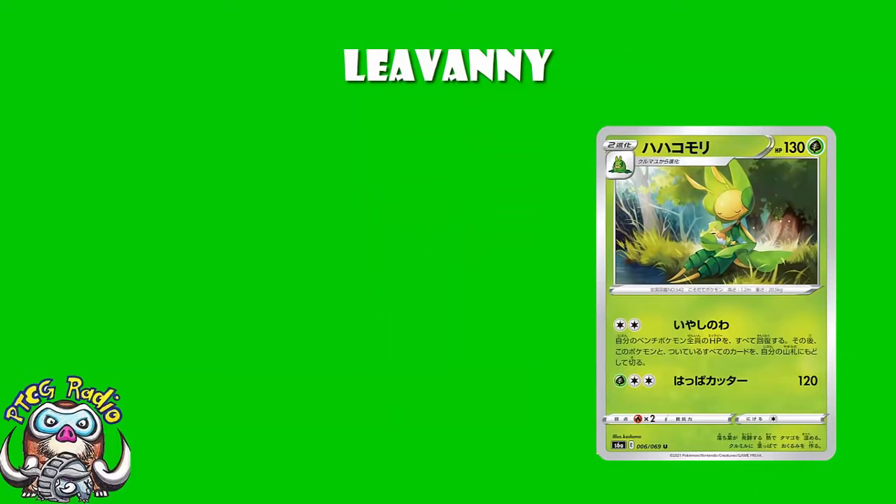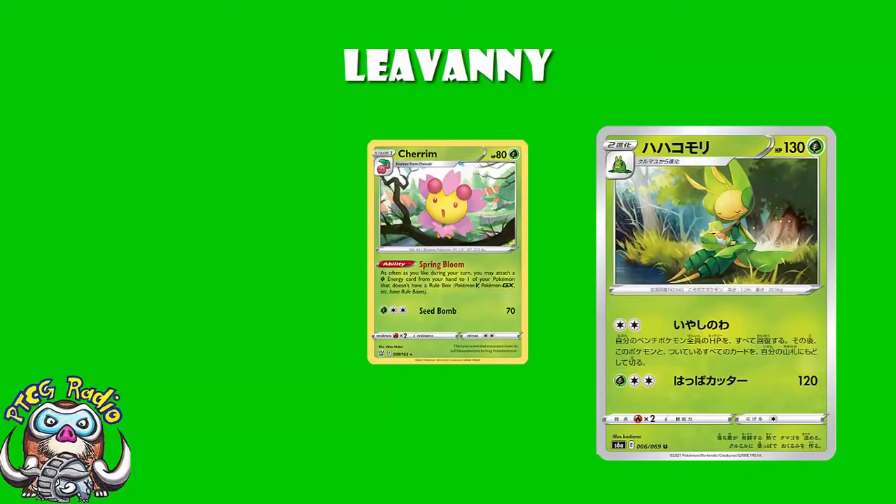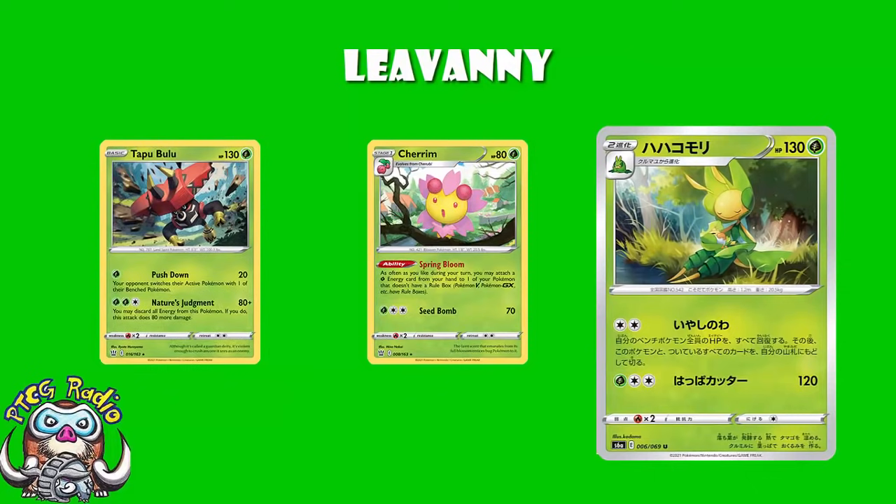In terms of attacks: the damaging attack is one Grass, two Colorless, 120. I've told you how there's a 120-130 divide — this is on the wrong side of it. There are going to be plenty of 130 HP Pokémon you don't KO. Yes, it will KO an Umbreon — and Umbreon does look like it could be really good, and you are hitting Umbreon for weakness — but it's not enough damage, and it's an awkward attack cost. You've got Cherrim to accelerate the energy, but if I'm using Cherrim to put free Grass energy onto a Pokémon, it's going to be something like Tapu Bulu, which hits 160 and is a basic Pokémon.